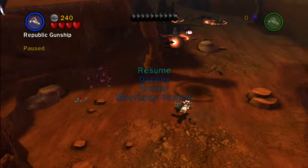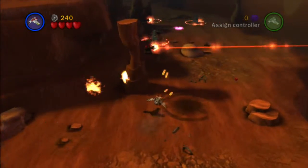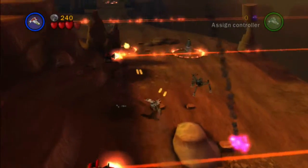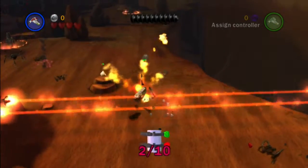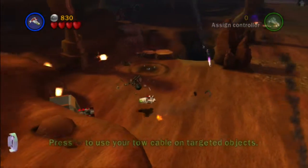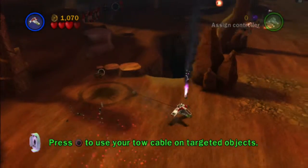Most of the minikits in this level you can get, and the red brick — I know where it is, don't worry. We don't need some special ship for this one. We're playing as a Republic Gunship. It's a really pretty simple mission — just gotta avoid stuff, get money, and blow up force fields, that's about it.